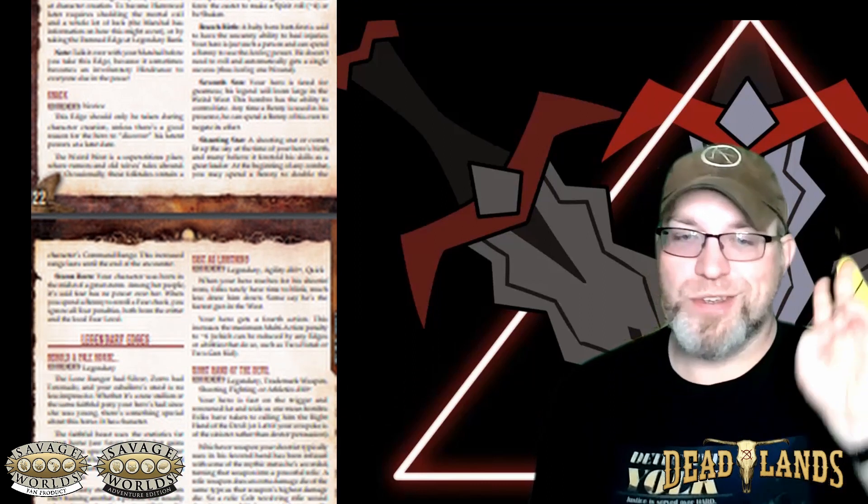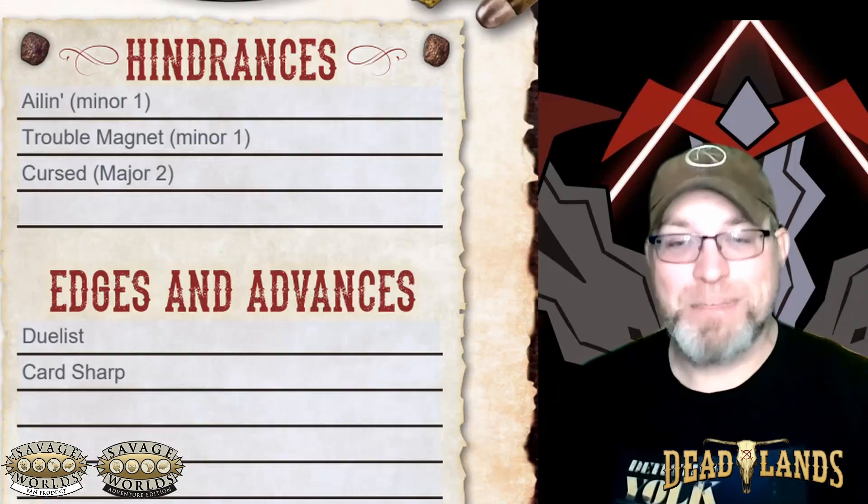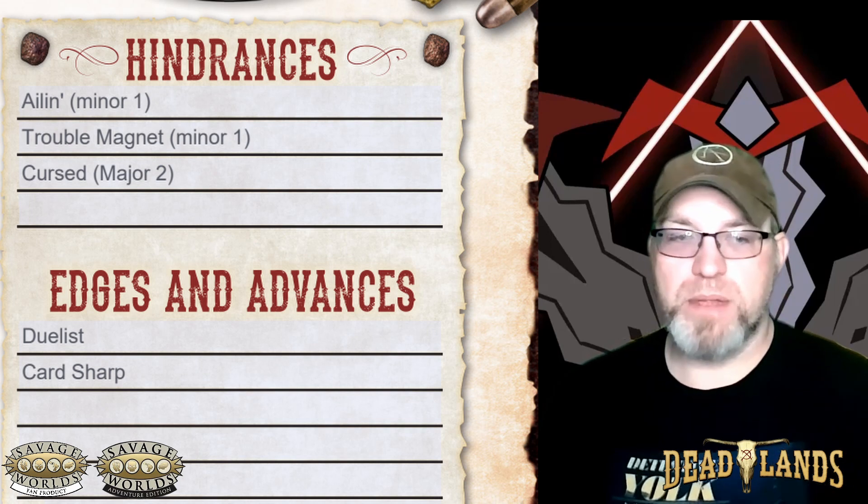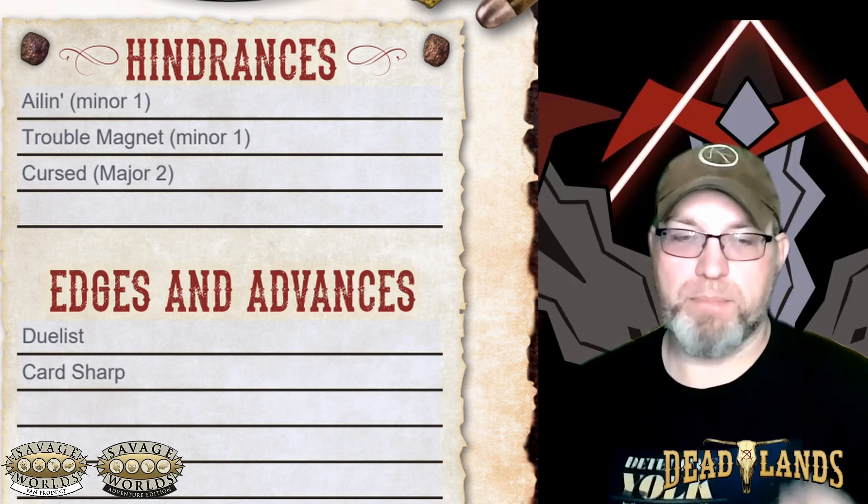Step seven is where you choose your edges. As a human, you get a free starting edge as per the Savage Worlds core. And for each two hindrance points that you haven't spent, you can gain an additional edge. These special abilities will enhance your character's capabilities.